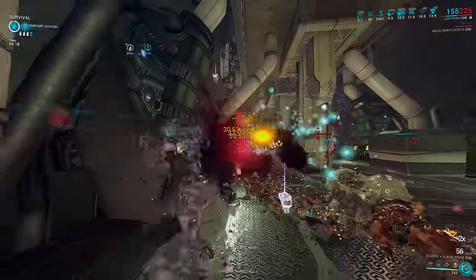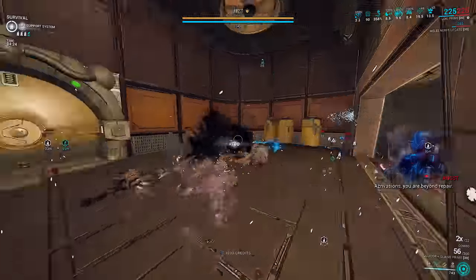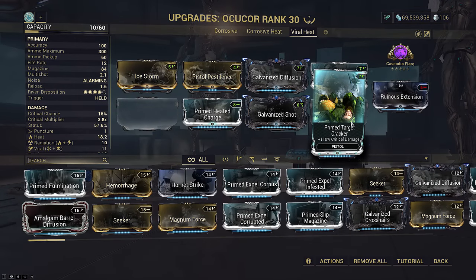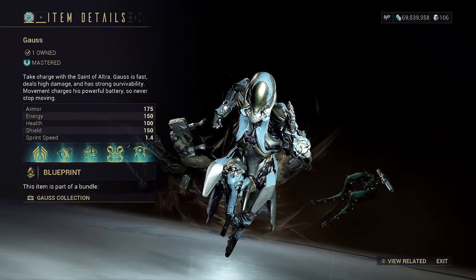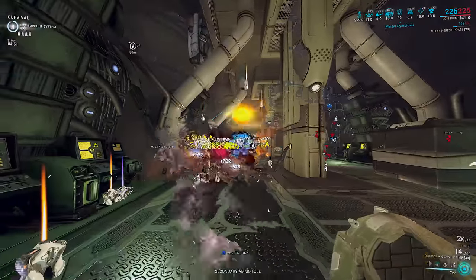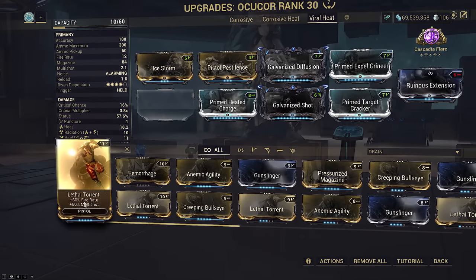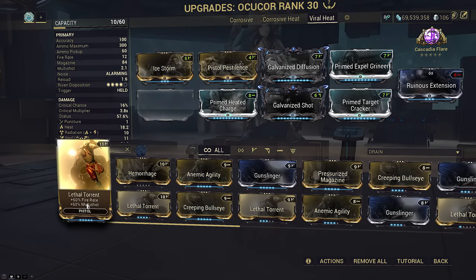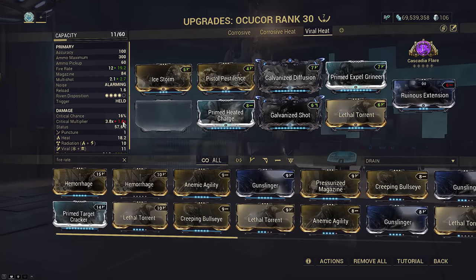It should be pretty obvious by now that this thing absolutely shreds, and unlike the new Core you don't even have to aim at an actual enemy for the tendrils to kill everything. There is one caveat though: the builds I showed today use Prime Target Cracker. This is only best-in-slot if you're using Arcane Velocity on your frame to boost OCU Core's fire rate, or using a frame with fire rate buffs. There's no other way to get good fire rate — Anemic Agility and Gunslinger are actually bad mods to slot on OCU Core. Because Lethal Torrent would be better if you don't use Arcane Velocity, use Lethal Torrent over Prime Target Cracker in that case.